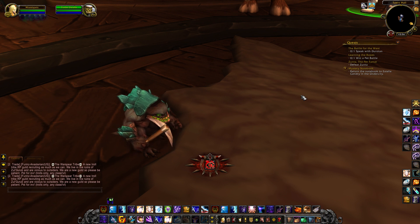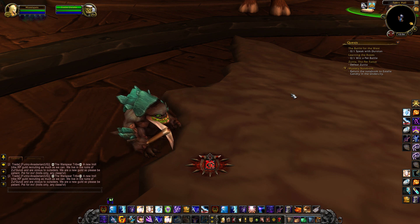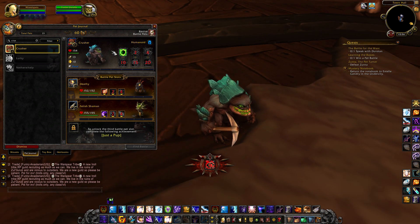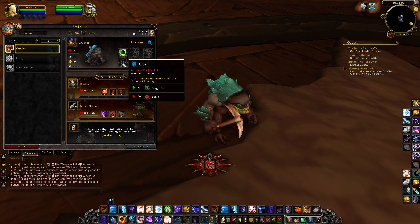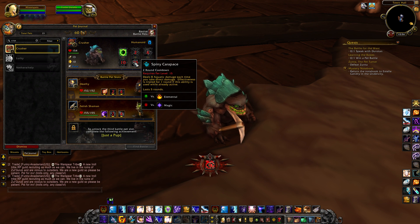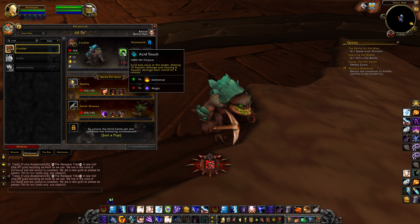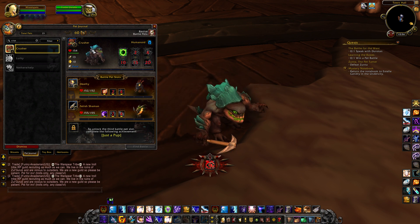I've been waiting for quite some time now — at least it feels like that — maybe just a couple of minutes, but the only idle animation I've seen him do is some sort of stretching, which is kind of cute, but nothing cool like running around doing awesome stuff. So let's leave him in the background while I go over his abilities and see if I can capture him stretching. He has Acid Touch, Shell Armor, Body Slam, Crush, Spiny Carapace, and Demolish, and he is a Humanoid. And there he is stretching — kind of cute.